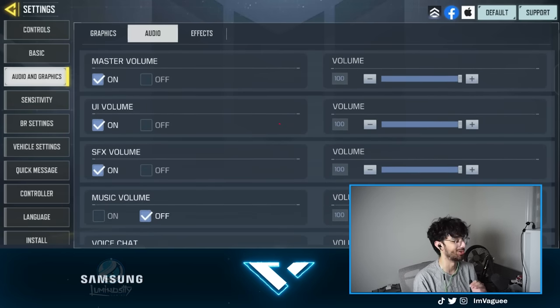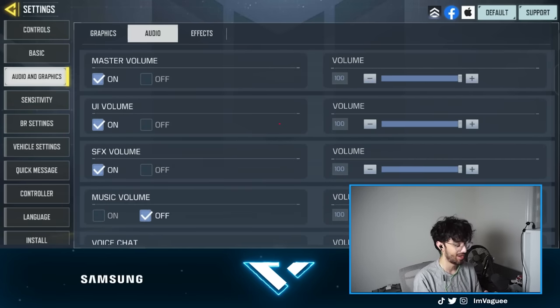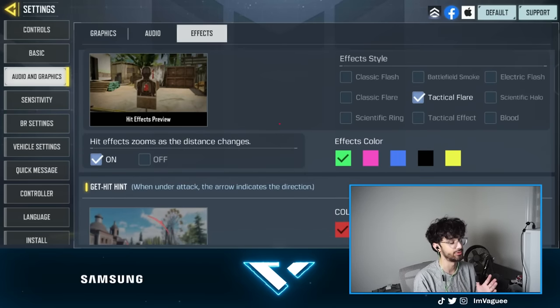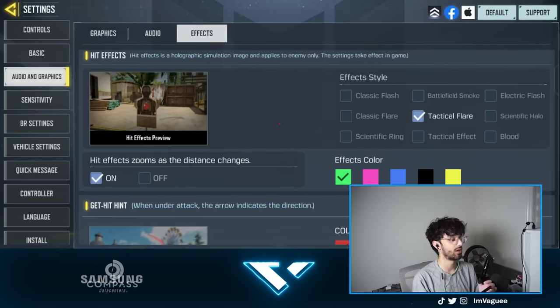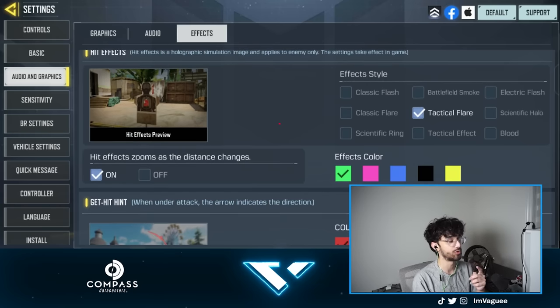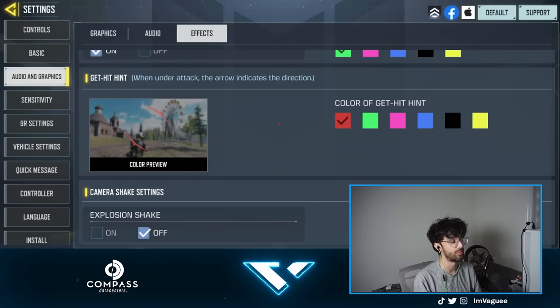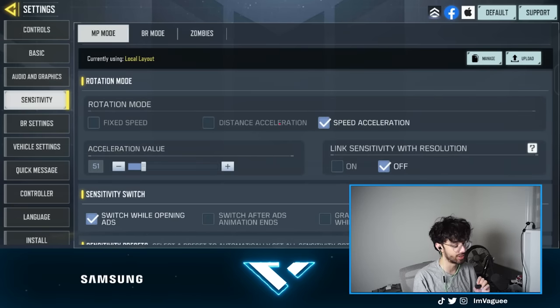Going into audio — basically everything is at max. Then into our effects: I use Tactical Flare and the color green. I use a color that's easy to read and easy to catch with the human eye. For the get hit hint, I use red because in my opinion that is definitely one of the easiest colors to notice when you're getting shot.